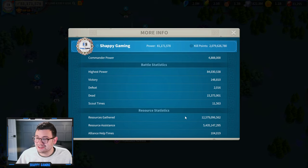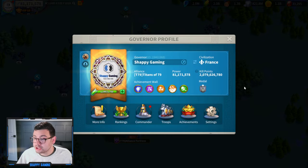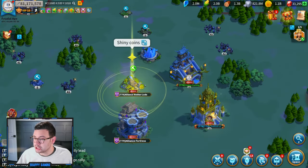Resources gathered — kind of sucks. I got 12 billion resources gathered there, which is not really the best. I got a fair bit of alliance helps and some decent resource assistance, so we're shaping up to be in a fairly good position.